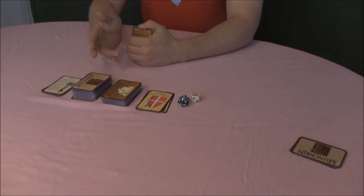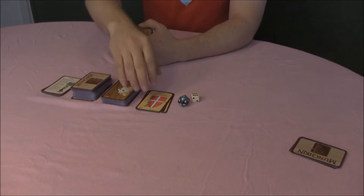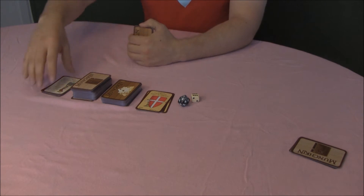So you have two different decks. You have the 'opening the door' deck, and you have the treasure deck. And you have two different discard piles.